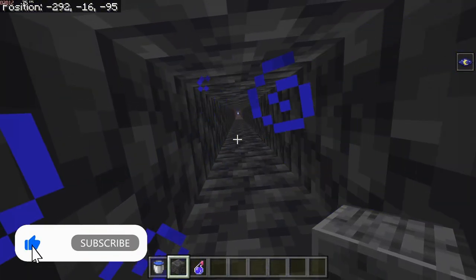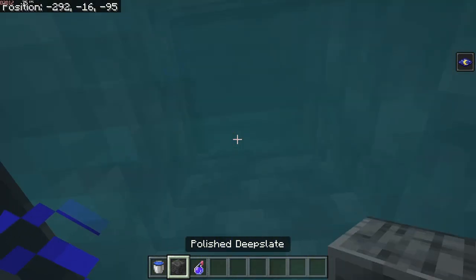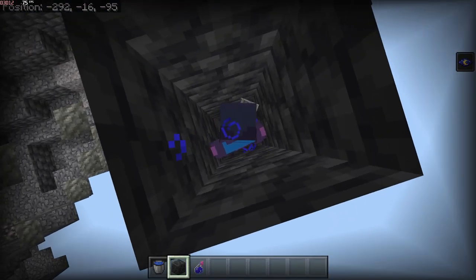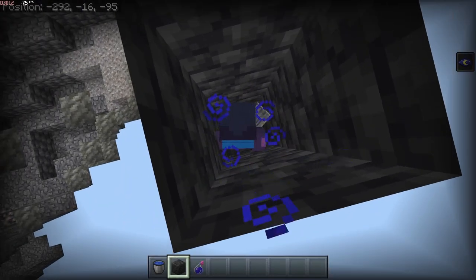Dig a 6 block tall area, then place 2 water buckets at the top 2 blocks, and place a block below the water. There should be 1 block of space above you. Look down and press F5. You can only see the caves that are closest to you.